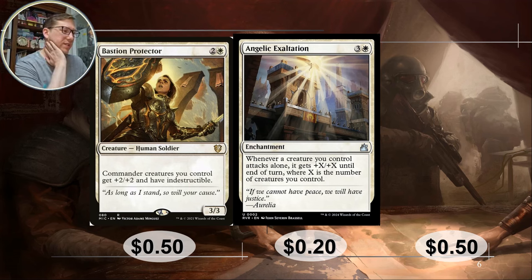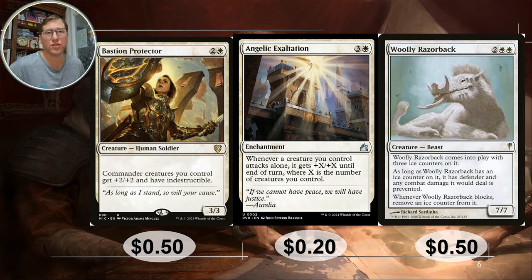Woolly Razorback — 20 cents. This is one of those creatures with high power for cheap: it costs only four to cast for a seven-seven. The downside is it has defender and any combat damage it would deal is prevented while it has ice counters. It starts with three ice counters, but you don't need it to ever attack — you're just tapping it. You get a seven-seven for four mana to enlist, increasing any enlist creature's power by seven to get a card draw. A seven-seven for four is crazy.